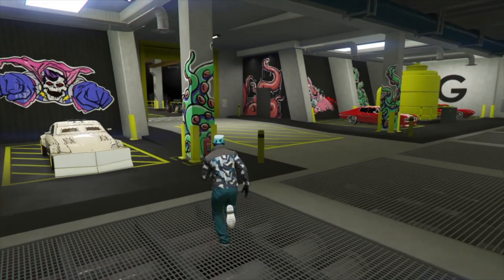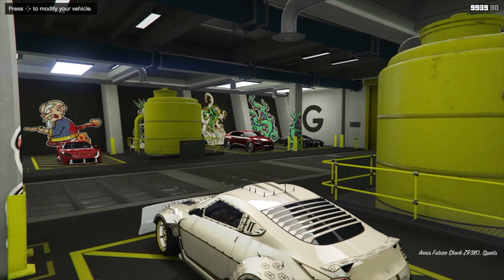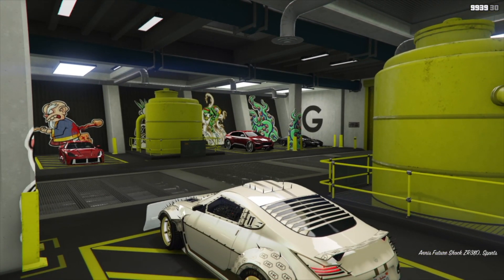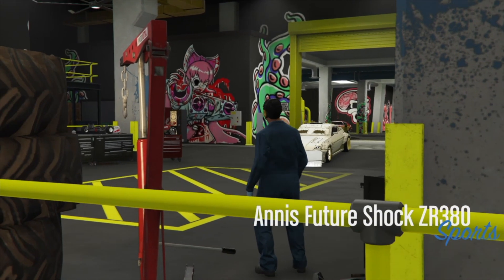As you can see, the rest of my cars in here are all using the same paint job. This glitch is great if you want a full collection in a certain color and wheels. All we need to do is hit right on the d-pad to take the car we want to modify and bring it into the workshop.